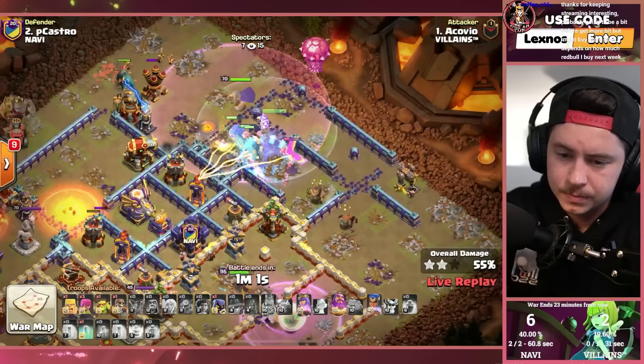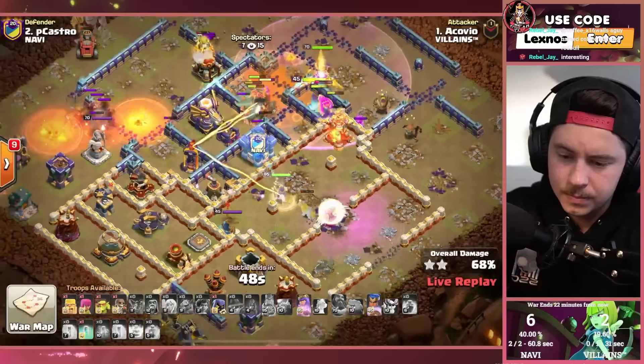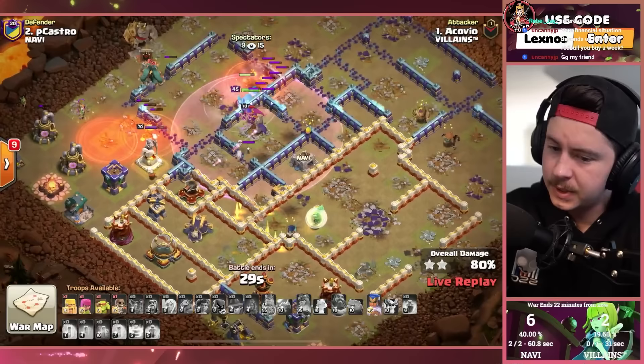Warden ability — boom boom boom boom! Should be wrecked, right? He's got a lot of root riders alive, royal champion very healthy, flame flinger troops about to come out and help. But that ricochet cannon is doing a lot of damage to his root riders. He goes with the invis ability to try to keep the grand warden alive. Has to pop the queen ability because of the scattershot-expo combo. He lost every single root rider.